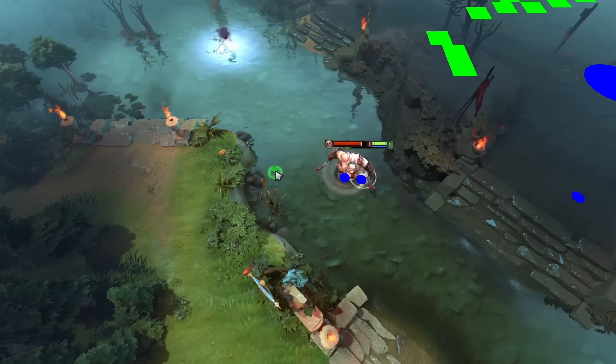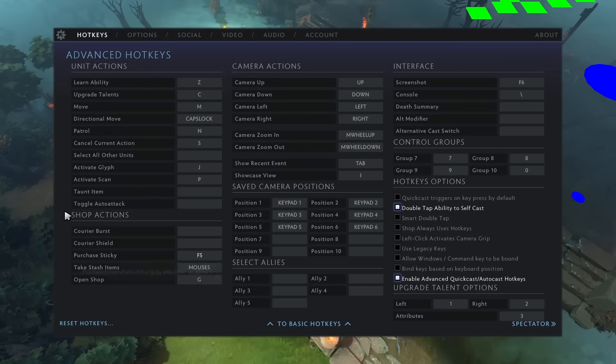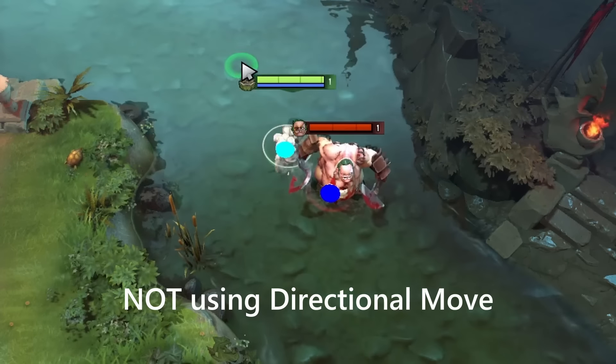You'll be blocked by the Yuled unit if you try to move in their direction, as if they were still on the ground. Note that when I say you'll be blocked by them, here I'm making use of the directional move hotkey, which moves your hero in a direction without the use of pathfinding, meaning it'll stop you if something's in your way instead of the game trying to find a way around.